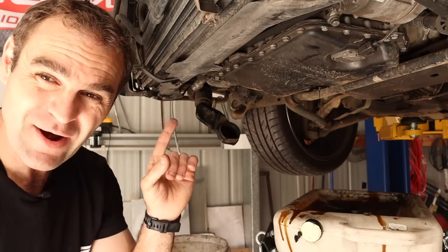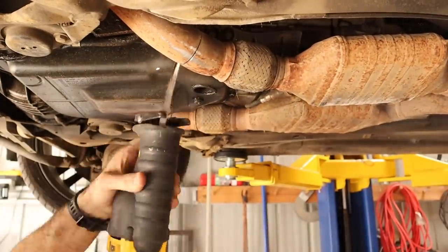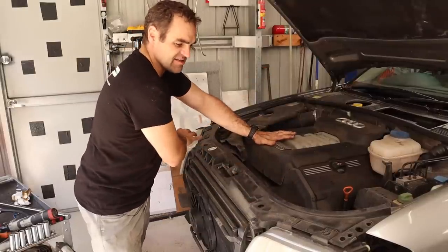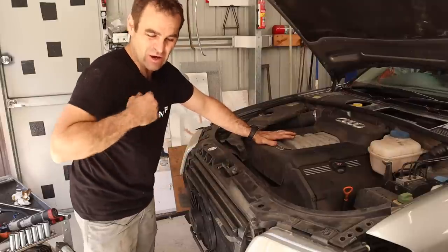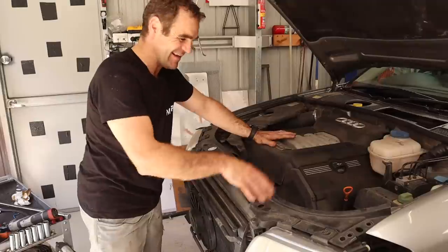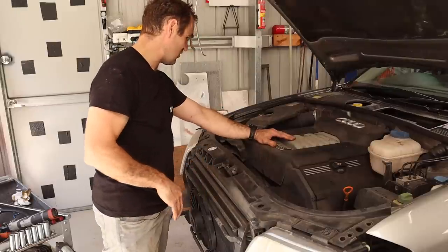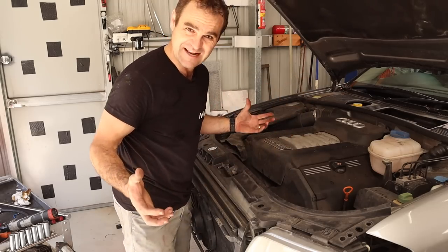I've cut that exhaust off. Now I'm going to start disassembling stuff at the top. I did consider removing the entire front end but the air conditioning system is all still connected up and I don't particularly want to just let the gas go. I can basically just disconnect the air conditioning compressor, leave it in the car, leave it all connected, and just take the engine out without having to deal with air conditioning stuff. You shouldn't really vent it out to the atmosphere if you can avoid it. Let's start pulling some of these covers off and see what I have to disconnect to get this thing out.